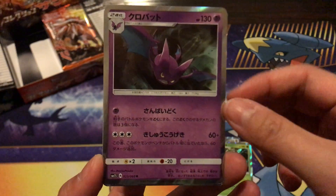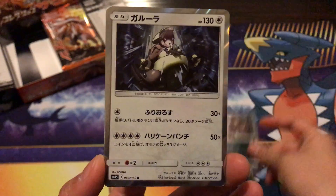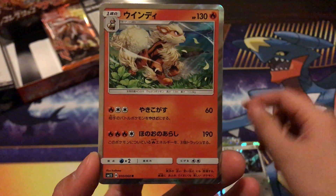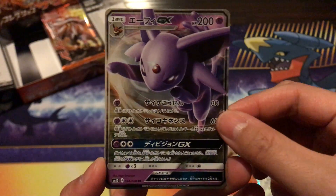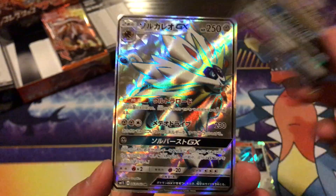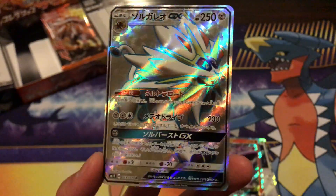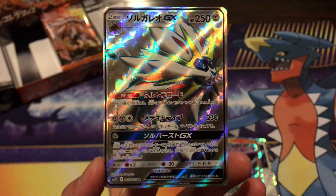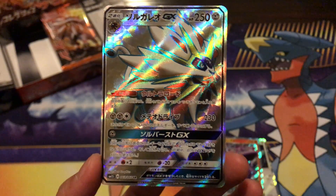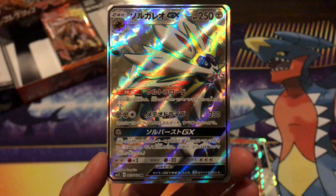So we have a Toucannon, Crobat, Krocodile, Kangaskhan, Arcanine — love it. We have an Espeon GX — my second one, loving that — and we have a Hyper Rare Solgaleo GX, which is the highlight of this box. Yay! Like, subscribe, and I'll talk to you soon. Bye guys!